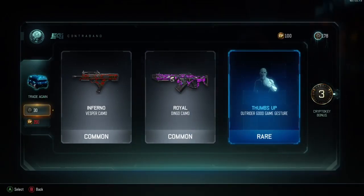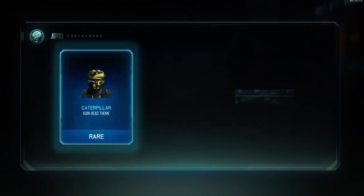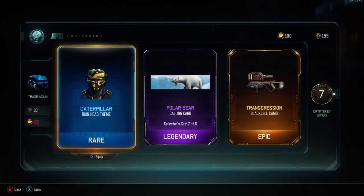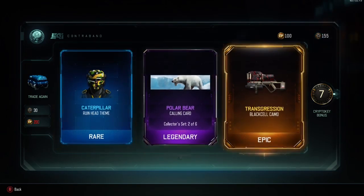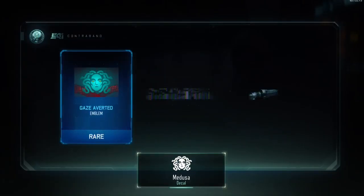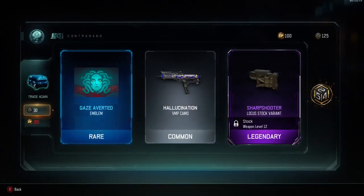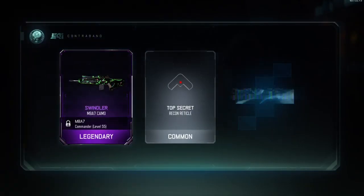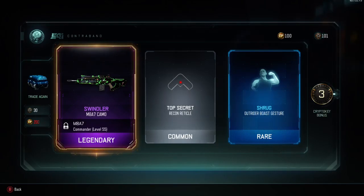Nothing too special on that one. Running out of crypto keys but we'll burn duplicates so it's fine. Got a cool head and then Transgression — but for one of the worst guns in the game that I'm never ever going to use. I've already got it diamond and I never want to use it again. Got an emblem, VMP camo, and Sharpshooter for Locust. Swindler camo for M8A7 — I love the Swindler camo and I love the M8A7 so I'll definitely give that a try. Super cool camo — I'm really happy about that.